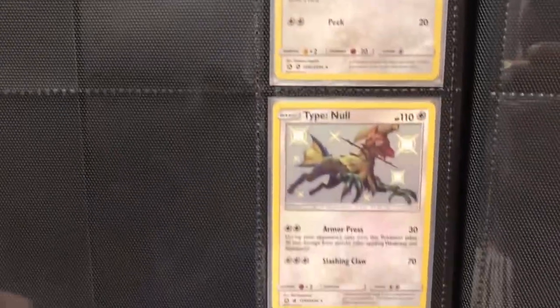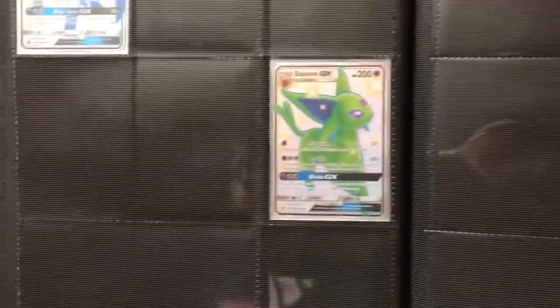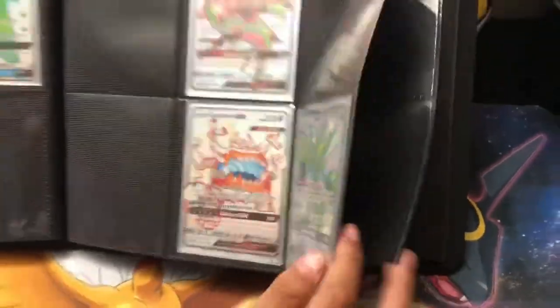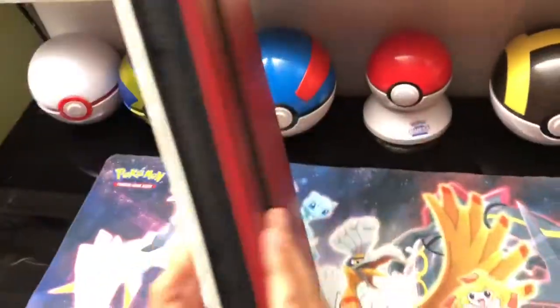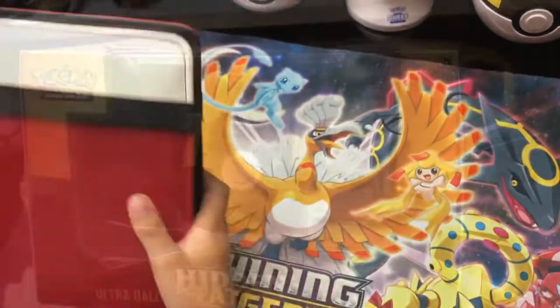I don't have that many shinies yet — I just started my collection. I keep my Zoroark and Metagross GX as extra addition cards. So that was the binder, and hopefully I get some good pulls from this Metagross GX box. Let's start opening!